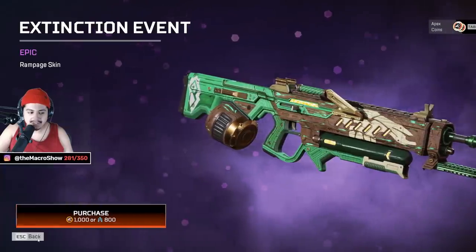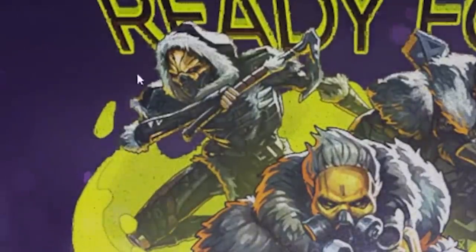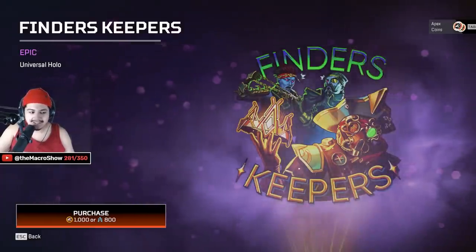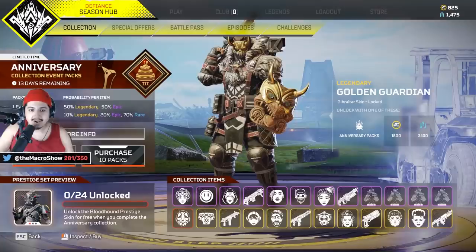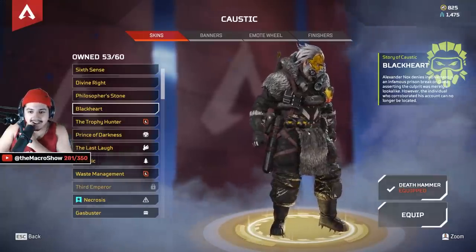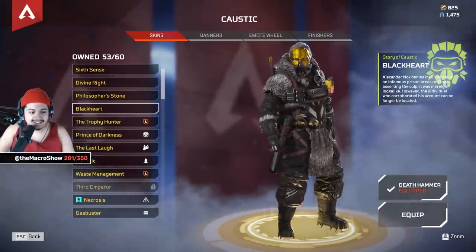That's a nice little wooden Rampage skin — ready for war. Then there's Ender's Keepers — the three pirates! You guys see this Black Heart Caustic skin? They made skins to match it.